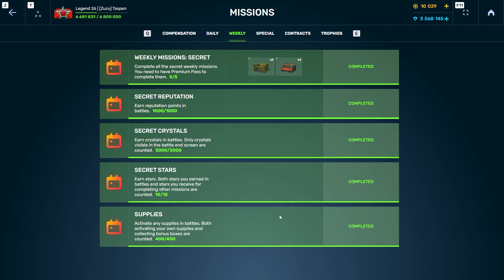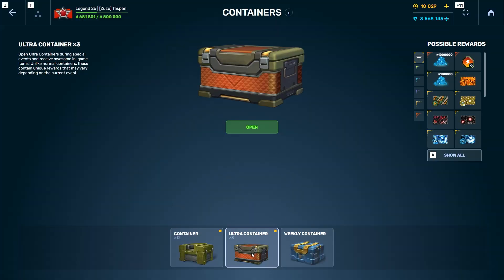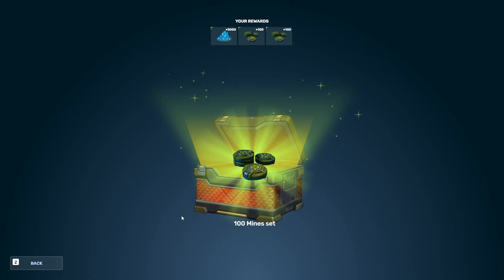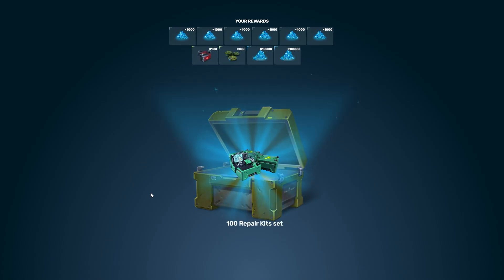Just like that, another 30 minutes to an hour and we finished every single weekly mission. To get this done you finish the first set of weeklies — about three days because you need a bunch of stars — then another two to four hours of playing, then a final 30 minutes. Let's see what we get. It's actually two ultra containers because I collected one from the battle pass. 3,000 crystals and 100 mines.